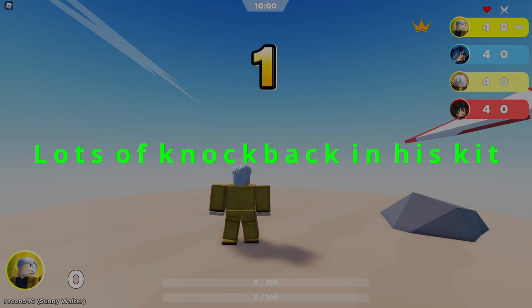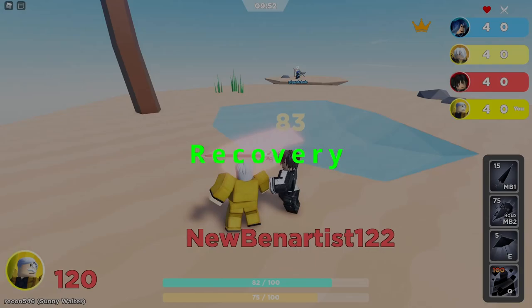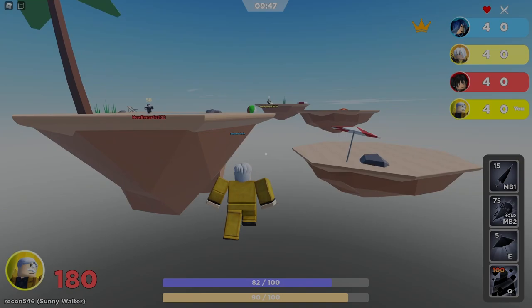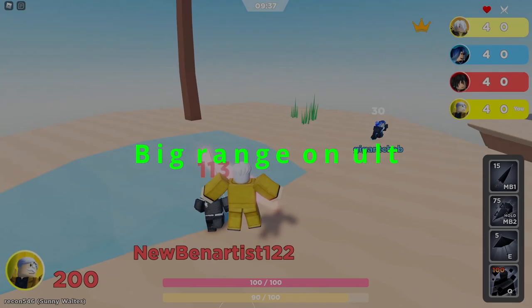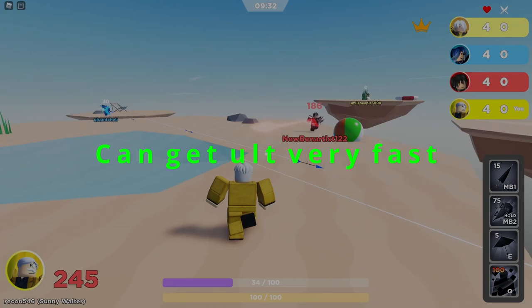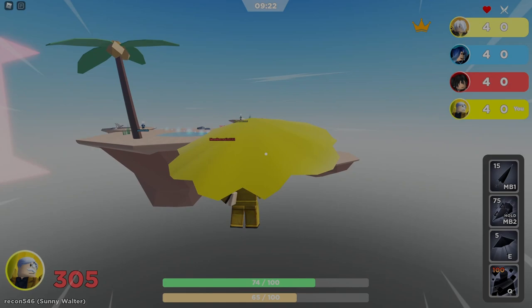For Walter's pros: he has a lot of knockback in all his moves, giving him a lot of kill potential. His recovery is really good thanks to his unique — he can recover from basically anywhere on stage as long as he isn't fully sent off, and he can knockback-cancel. His ult has a big range and he can dash while it's active to hit as many people as possible. He also gets his ultimate very fast — one good special or a few basic attacks and you can get your ult within literally one hit.